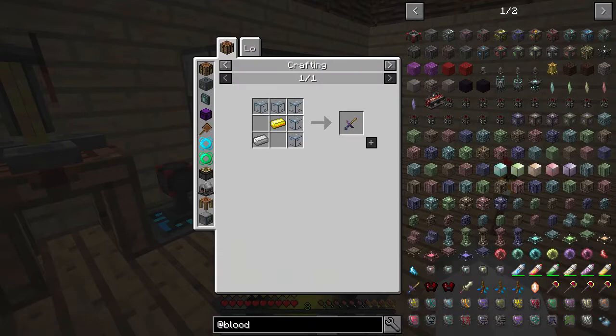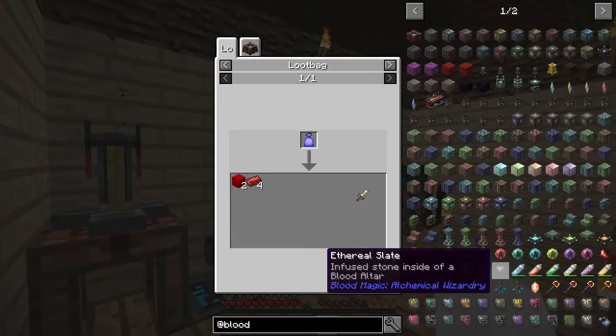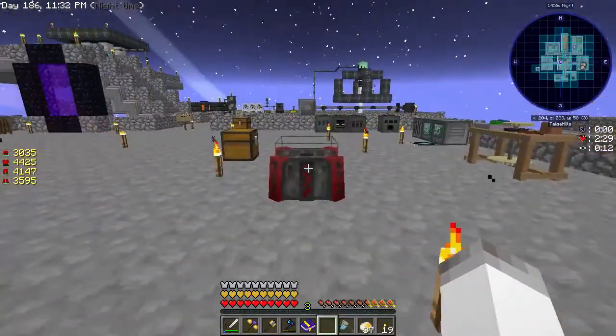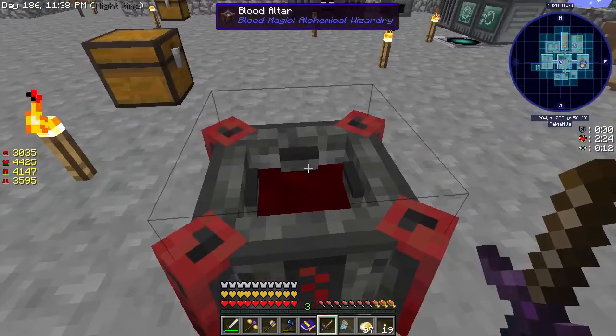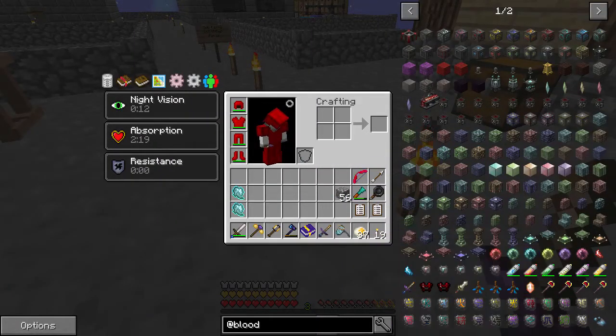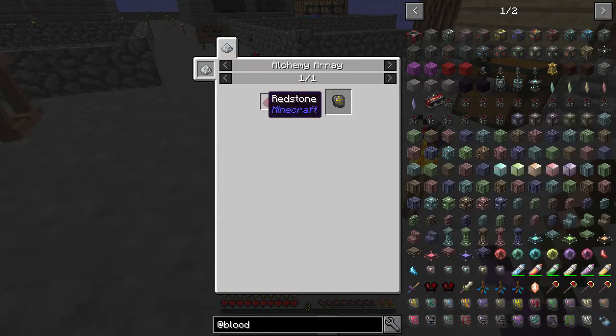At the end of the day this mod can be very, very powerful but it requires a lot of groundwork, a lot of infrastructure, and a lot of blood. Some of the top tier stuff takes like millions of blood - granted one heart is a thousand blood, we'll find out soon. The first thing we need is a way to get blood out of us, and to do that we need the sacrificial dagger. The dagger of sacrifice is different - that's if we want to take blood from other things.